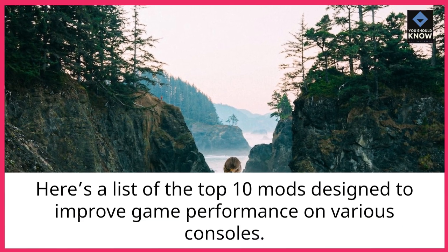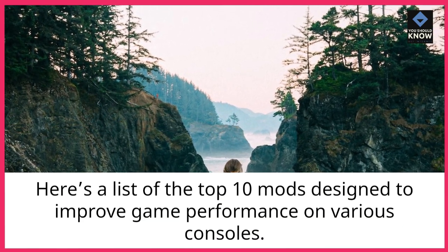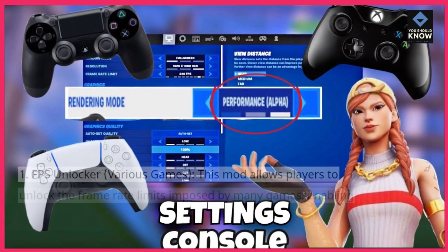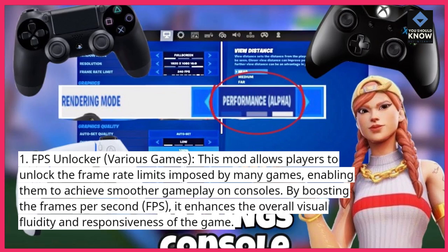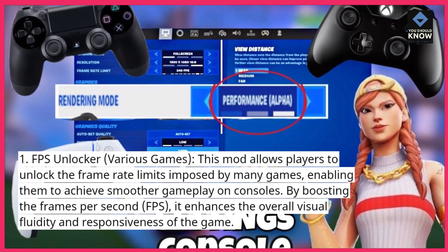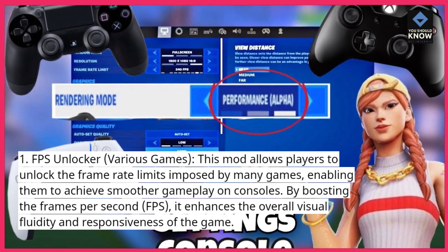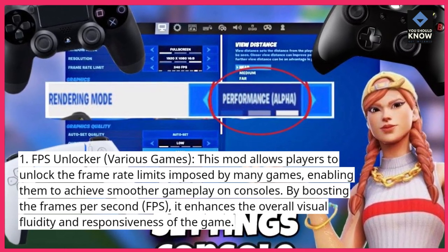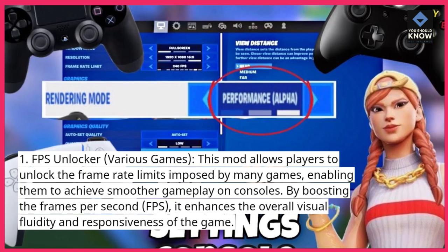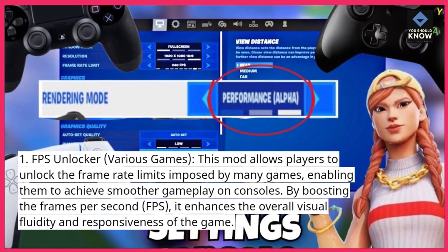Here's a list of the top 10 mods designed to improve game performance on various consoles. 1. FPS Unlocker, Various Games. This mod allows players to unlock the frame rate limits imposed by many games, enabling them to achieve smoother gameplay on consoles. By boosting the frames per second (FPS), it enhances the overall visual fluidity and responsiveness of the game.